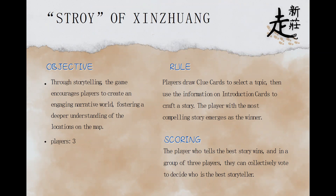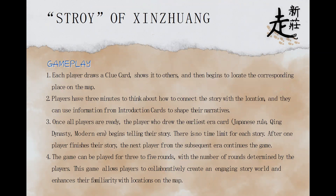The player with the most compelling story emerges as the winner. In a group of three players, they can collectively vote to decide who is the best storyteller. The gameplay will be five steps. Each player draws a clue card, shows it to others, and then begins to locate the corresponding place on the map. Players have three minutes to think about how to connect the story with the location, and they can use information from introduction cards to shape the narratives. Once all players are ready, the player who drew the earliest era card begins telling the story. There is no time limit for each story.